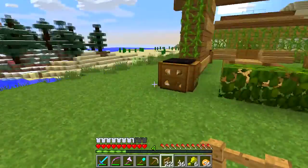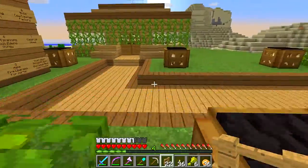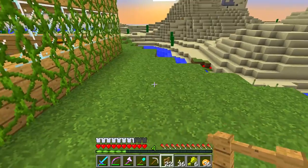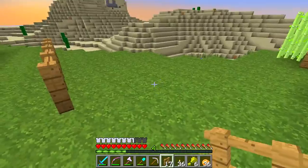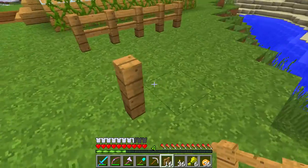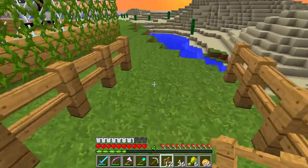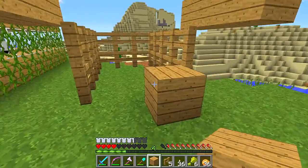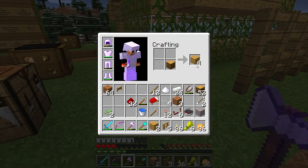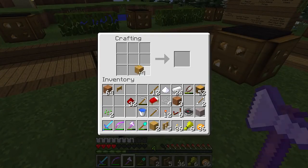We'll scout around, we'll want to put him over here. I think we'll put him right next to my house. He needs at least two wide, I think. Doesn't have to be a very big house, we just want to put him somewhere. We're going to need a few tripwire hooks for my little trick here — like four of them.